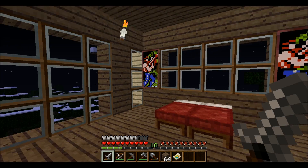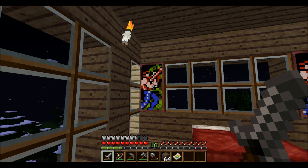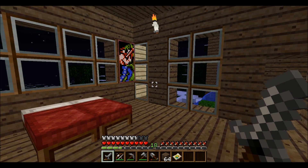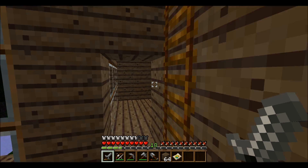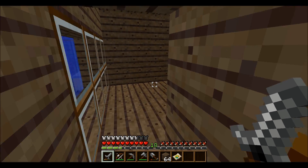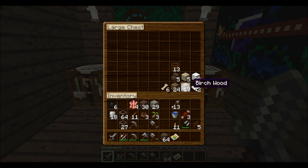When you enter my secret lounge, there's lots of windows because I love windows, a couple of paintings, two beds, and a little waterfall — I like that. And then my secret chest. That's what's in my secret chest.